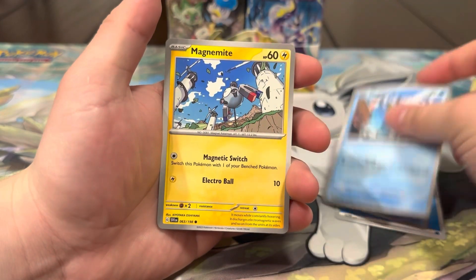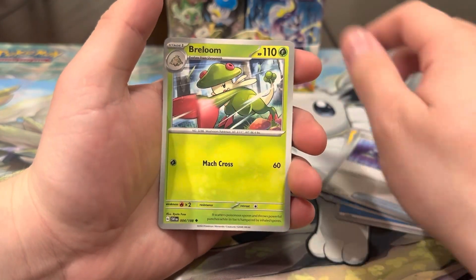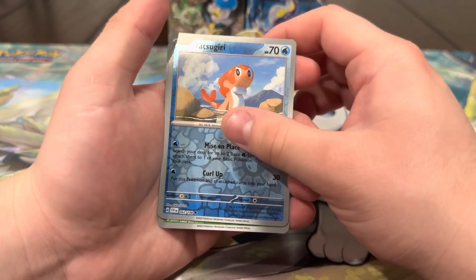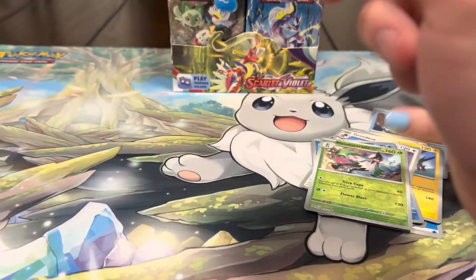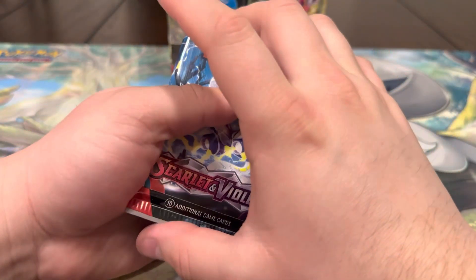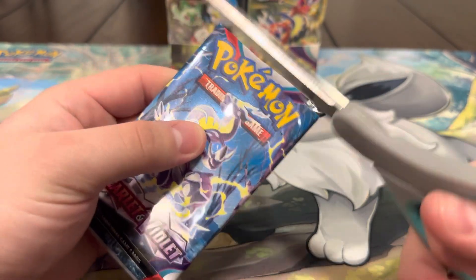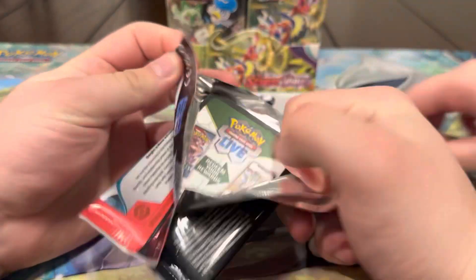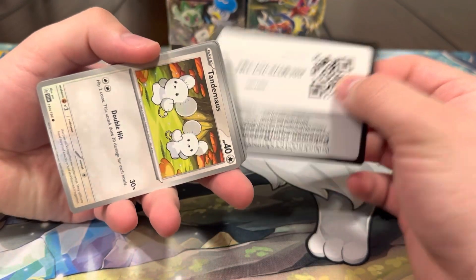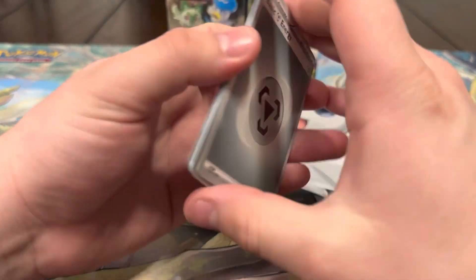First pack — we got Sitado, Magikarp, Magnemite, Energy Switch, Burloom, Kilowattro, Tatsugiri, a Miaoscarala reverse, and a hollow Arboliva. Nothing crazy from the first pack. We've been completing this set little by little every opening, getting a little bit of new hits, so that's been a lot of fun. Hopefully today we can get some more — even if it's just full arts, IRs, or SIRs.